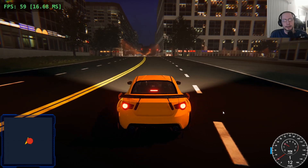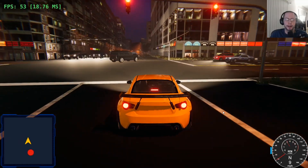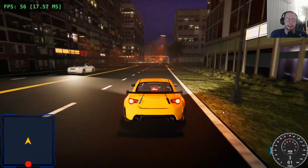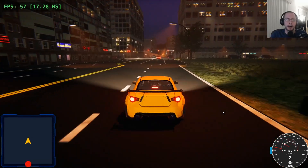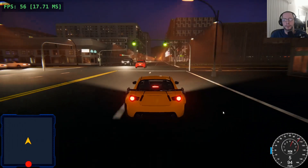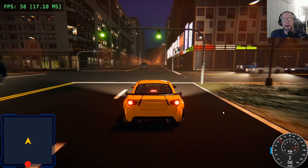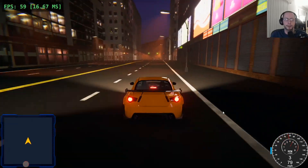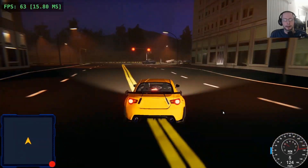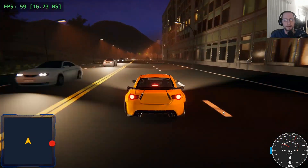Let's start driving around. In the last video we were without any AI cars in the viewport — there were about a hundred spawned into the scene, but they were all at a specific point on the route, basically all on the same road. In that build, with no traffic cars visible, we were running between 90 and 100 frames per second. When we got in front of all those AI cars we dropped to about 75 FPS, and now we're hovering around 60 frames per second.